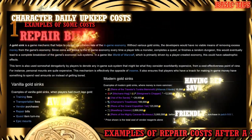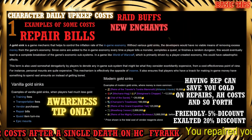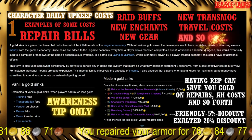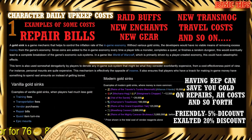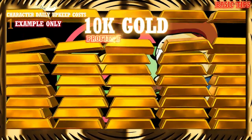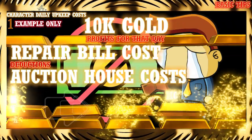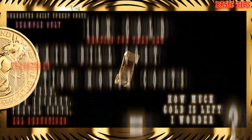By far one of the biggest gold sinks in game is your daily repair bill. Untold amounts of gold are lost to this necessity every day. Many players also buy food and flasks for raids, chase new weapons, toys, and gear — the list goes on. As a farmer, you need to factor in all your daily upkeep costs. If you made 10k gold but spent gold on repair bills and enchants, your real profit is likely less than you think.